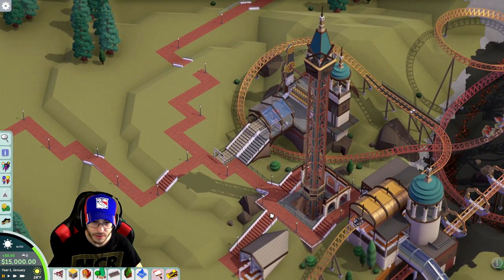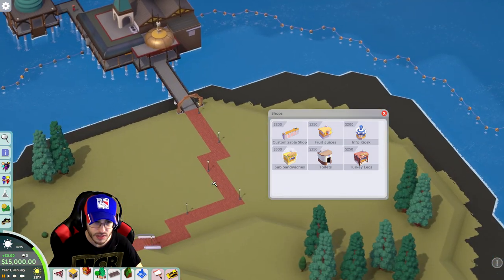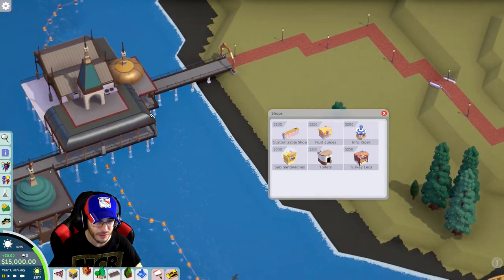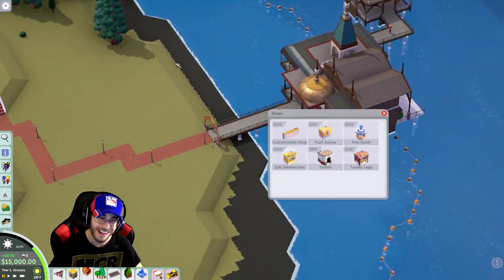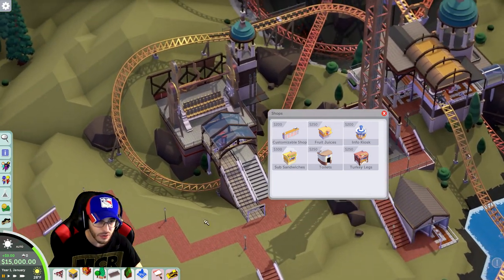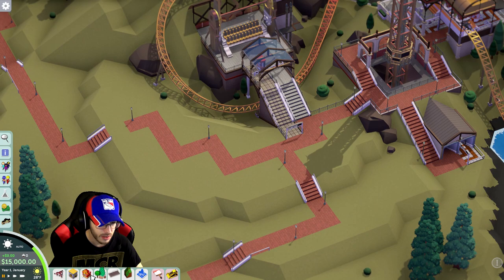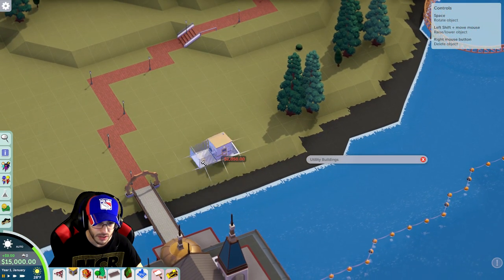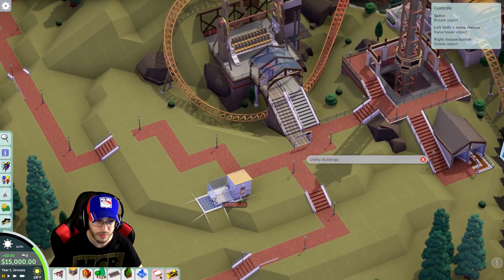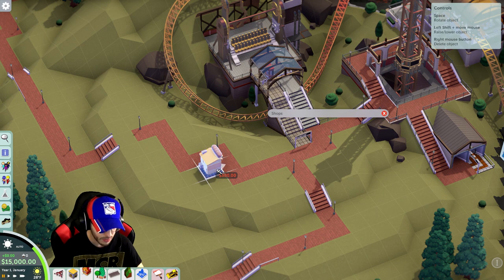What about food and drink? That's one thing I forgot to pay attention to. Turkey legs, sub sandwiches, fruit juices, info — and it's all so far away, which means we're going to need to buy a delivery depot. We're going to want it over here because this is where all our stuff is. We also have a flat ride right here that I didn't even see — charging three bucks for it at 35, which I think is probably good. Let us first get the building depot. The one good thing is I can build something, pause, build something, pause — so we'll probably be utilizing that. Let's get the food and drink first so I know where to put the depot.